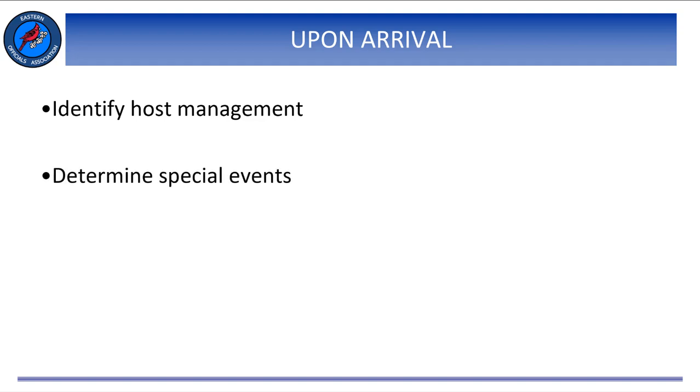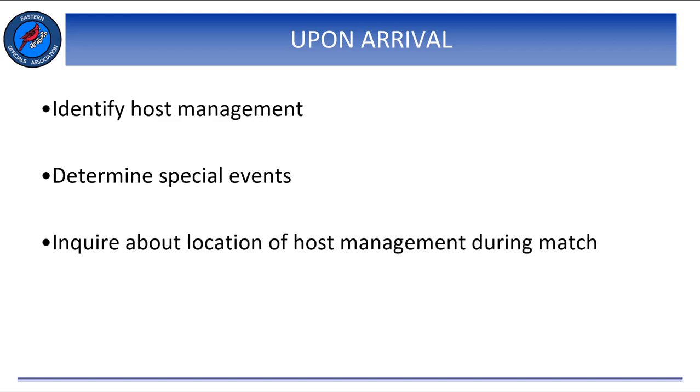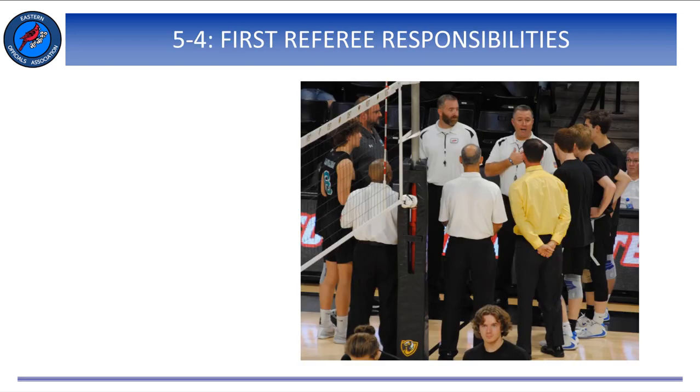A very important part of the first and second referee's responsibility when they arrive at the site is to identify the host management. They will also need to know from the host management if there are any special events planned and where that person will be in case there are any special situations or incidents that are beyond the control of the R1.